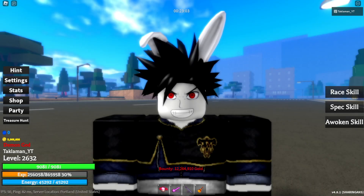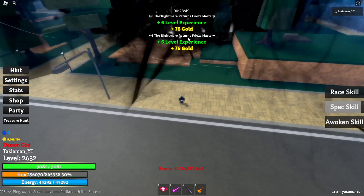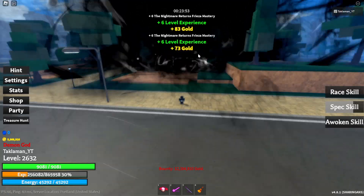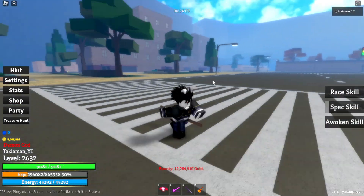Now for the next Legendary — this is the last Mangekyou Sharingan so far. This is Indra's Mangekyou Sharingan V2. When activated, a giant ball of black flames appears where the user's cursor is pointed. These flames deal massive damage and depend on the user's magic stat. Let's use it in the middle — bam, check that out. That looks like it has a big AOE too, and it stayed there for a pretty long time. That is pretty much the showcase, and that's how you get it.